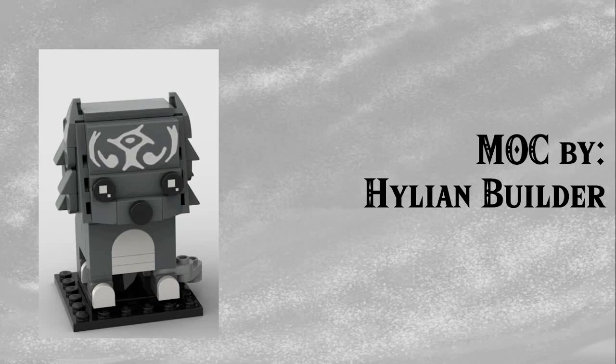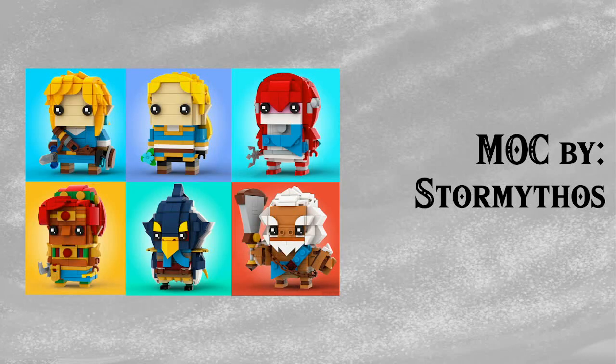First up we have this Wolf Link one by Hylian Builder — it looks absolutely great, and definitely relies heavily on the sticker on its forehead, but it's a fantastic model. Next up we have this group of six from Breath of the Wild by Storm Mythos. We have a great Breath of the Wild Link and Zelda, as well as the four champions — the best versions I have seen. Really, really creative part usage, specifically on Revali's nose, which is making use of little gaps attaching to anti-studs to create nostrils in his beak.